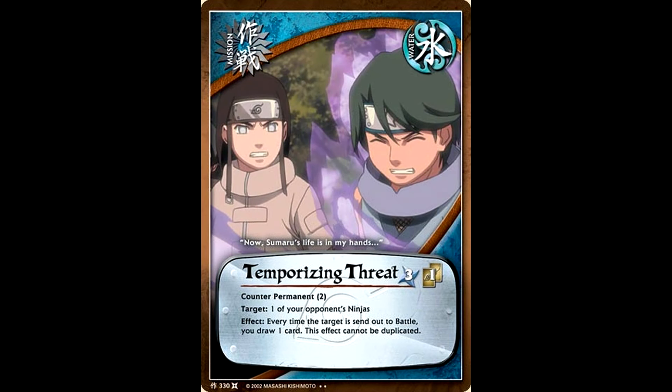Temporizing Threat was a way to either keep your opponent from attacking you for a couple of turns or get you to draw a couple more cards. You could choose one of your opponent's ninjas, and if that ninja is sent out to battle, you get to draw a card. This works both for attacking and blocking, so if you wanted to, you could choose one of your opponent's best blockers and make it so they had to give you a card every time they sent that ninja out to block as well.